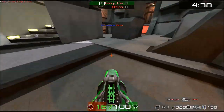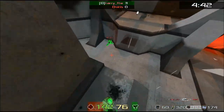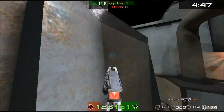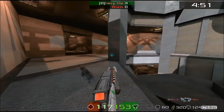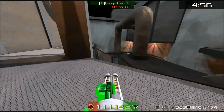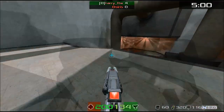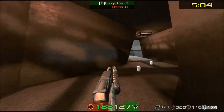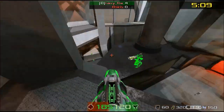Harry takes a somewhat different position and picks up another frag, extending his lead three to zero. An unfortunate spawn for Osiris as he goes down four to zero — he spawns right in front of Harry. There have been a couple of complaints about the spawn system lately, and I can understand: when you've just been fragged, you're down to 100 health and zero armor, and you spawn right in front of a stacked opponent with an axe and a rocket — it's pretty much hopeless, you're going down.